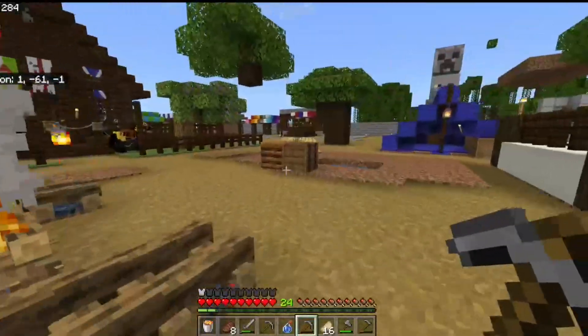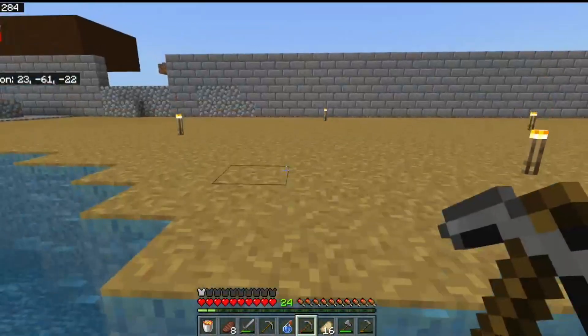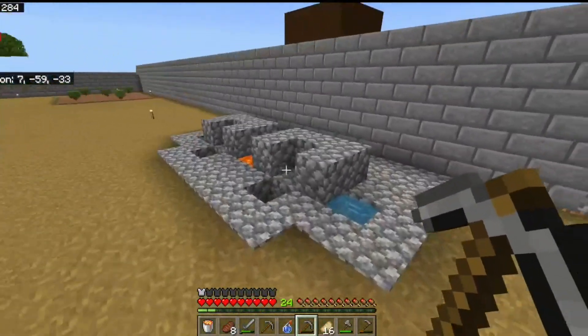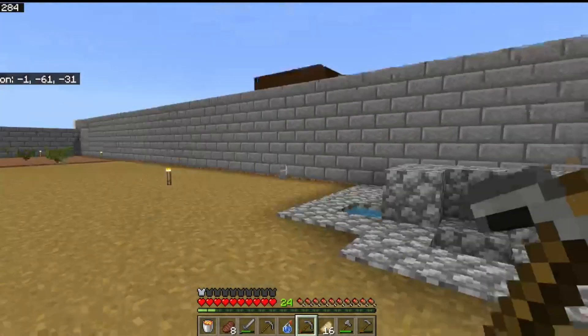After we built these two houses, one of the first things we knew we wanted was a stone brick wall. This was, of course, just countless hours of mining cobblestone from the cobblestone generator, going to smelt it, and then coming back to place it all out.